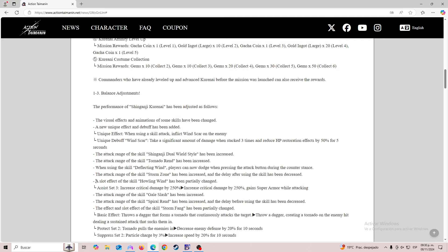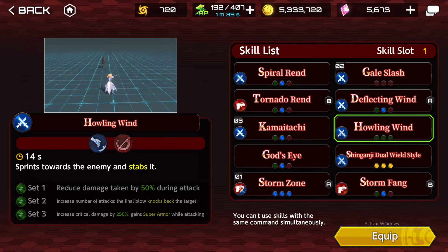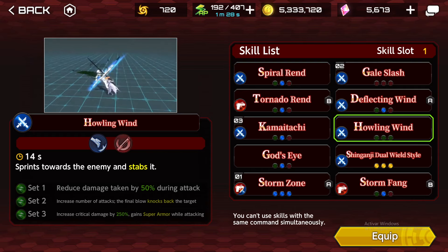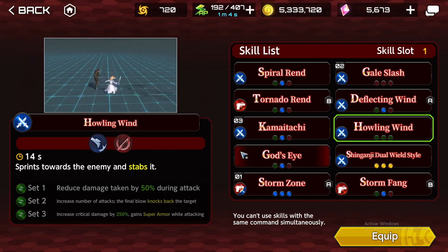A slot effect of the skill Howling Wing has been partially changed. Assist three increases critical damage by 250, and now also gains super armor while attacking. I don't know how necessary this was — they've been adding this effect on some skills, and this skill could be interrupted with very specific attacks. But considering that bosses on VR use those kind of strong attacks, I think it's fine, though this is a skill that gives critical damage increase, so you probably wouldn't use it on VR.